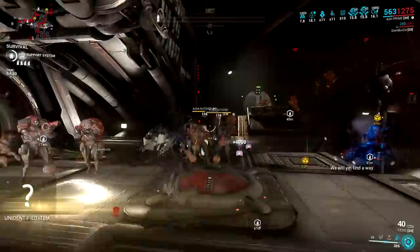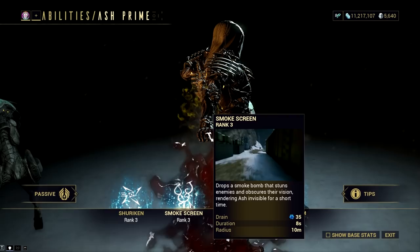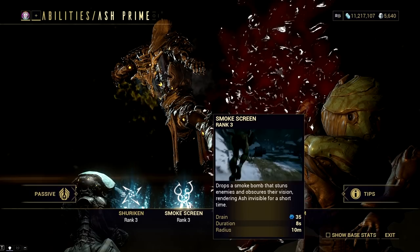So why would a player use Ash? There are a variety of reasons, and it lies in how useful he is in a mission with the help of his abilities. His most basic one is his invisibility, and this is one of his qualities of being a ninja. His Smoke Screen ability lets him throw a smoke bomb that staggers enemies within range for a short period, then turns him invisible for a short duration.